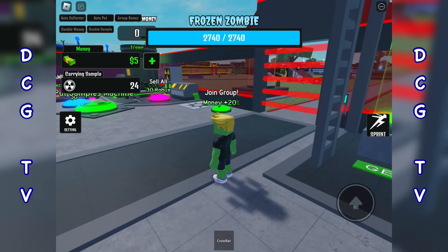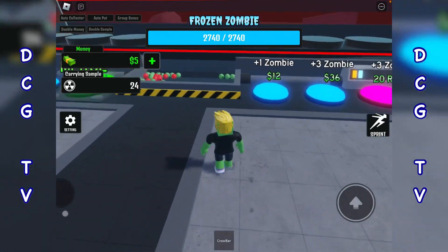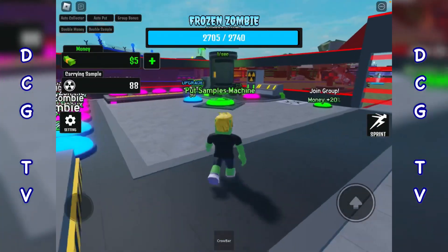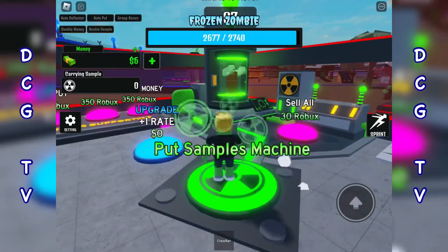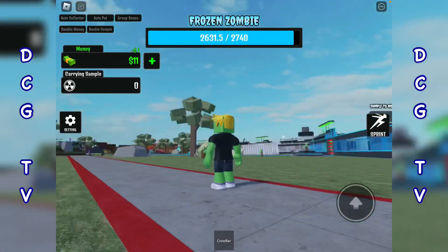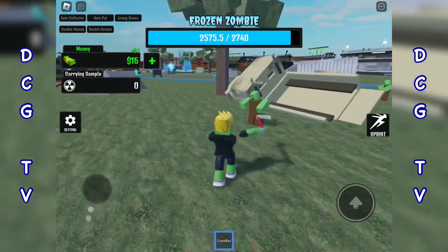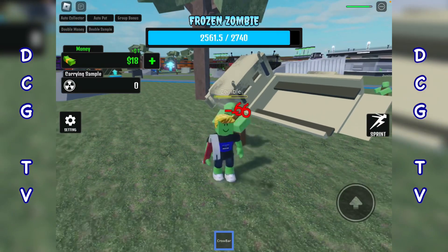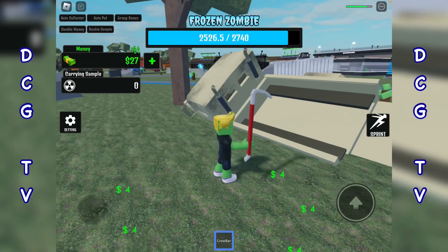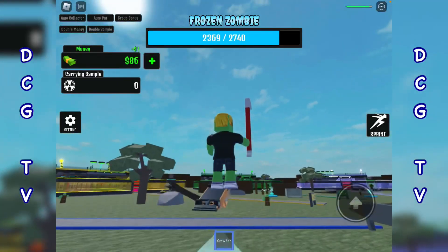So I can arm myself with a crowbar — will we get attacked? Is that what's going on? There's a frozen zombie with some sort of health bar. Let me get rid of this, bosh! Let's earn some cash. Can I get out? Can I attack these zombies? Die punk, die! Excellent! Oh okay, there's some cash — excellent! What's that doing for me?